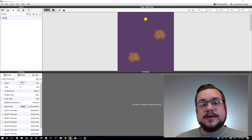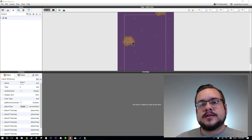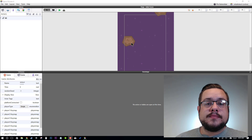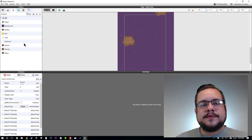Hey guys, how's it going? Mike the Tech here. So in this episode, we're going to go a little bit further with our game project and move on from objects and obstacles that we have to avoid, and move on to some enemies with some AI to some extent. Not really real AI in this episode, but later on we might add some movements and things like that.